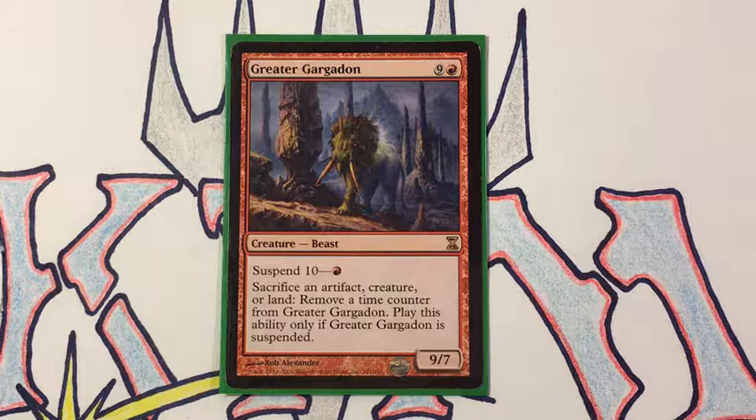On the surface it looks very clunky and very unplayable, and a lot of people look at it and go, why on earth would I ever want to make this kind of investment for a creature that is simply a 9/7 with no flying, no trample, no menace? It has nothing — it's just a vanilla 9/7 when it comes on the table. But I'd like to share with you this deck I built around it and show you how to break this open a little bit.